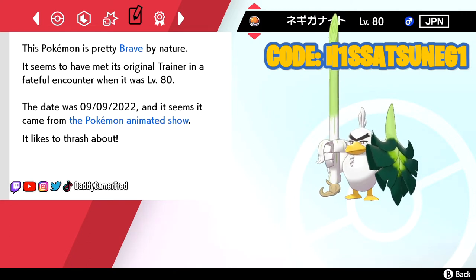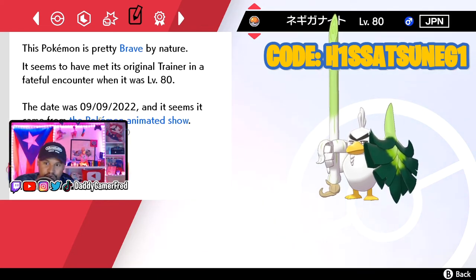It says this Pokemon is pretty brave by nature. It seems to have met its original trainer in a fateful encounter when it was level 80. And it says the date was 09-09-2022, and it seems it came from the Pokemon animated show. So this is the only way to have that description saying it came from the Pokemon animated show on a Pokemon, which makes it unique and pretty cool.